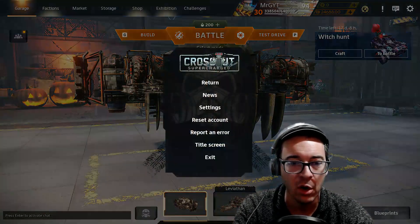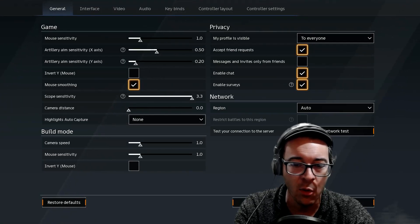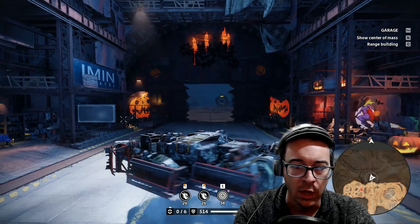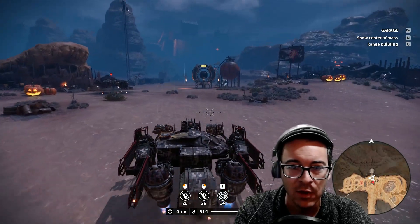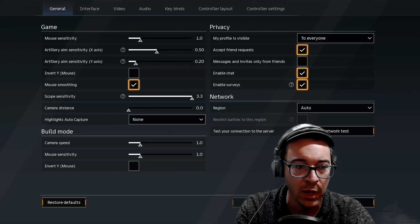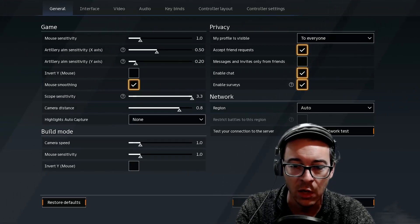If I go back into Settings, General, and set the camera distance back to where it defaulted after the update at 0 — look at it. Yeah, I can't see anything. I can't see. So guys, if you haven't done so, and this is the only thing you get out of this video and it helps you out — hey, drop a like, right? Easy peasy. Mr. G making your life easier.